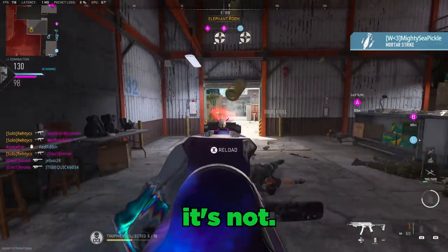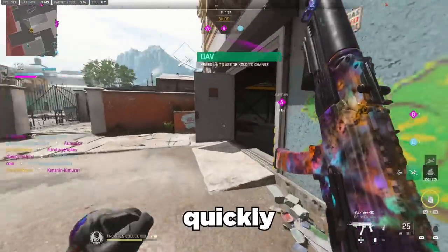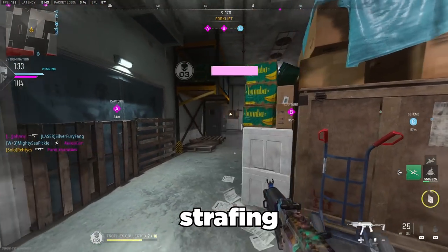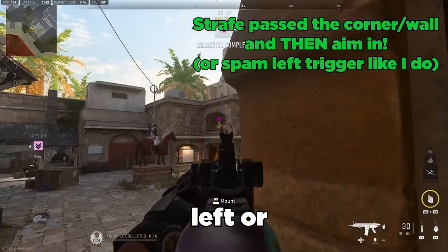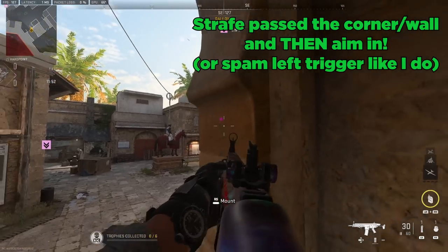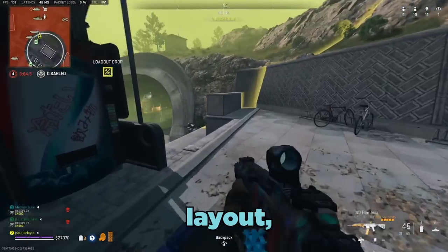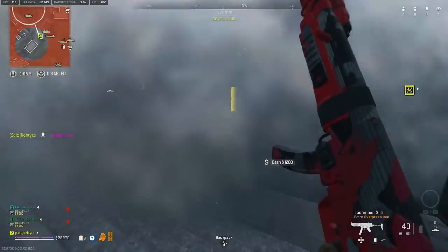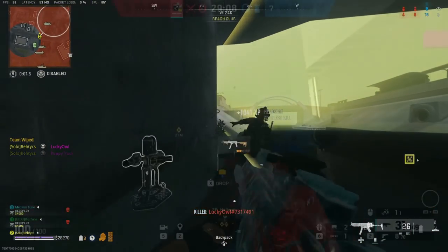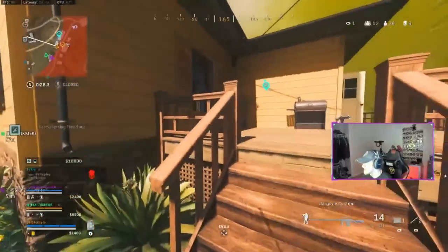Strafing is not useless — it's better to strafe for multiple reasons, including the extra aim assist that strafing gets you, and strafing a corner quickly does still get you some Peeker's Advantage. I recommend strafing the corner and aiming as you go, rather than aiming first and then strafing. Move left or right and then aim — if you wait to aim until you've already started strafing, your movement speed won't be too badly reduced. This is useful for players who can't aim and jump at the same time. In games like Rainbow Six Siege and Valorant, Peeker's Advantage is abused strictly through the strafing system. In prior Call of Duties, things like slide canceling gave sweats a Peeker's Advantage boost around every corner.